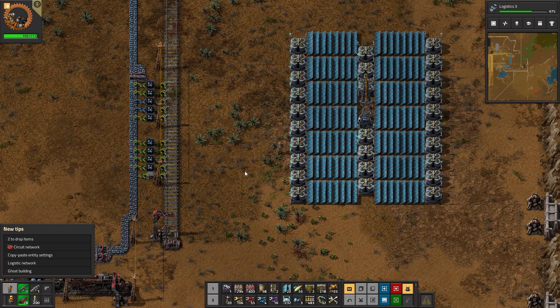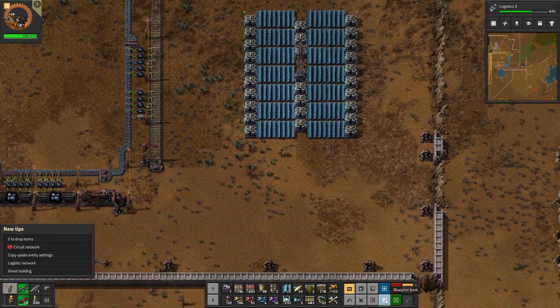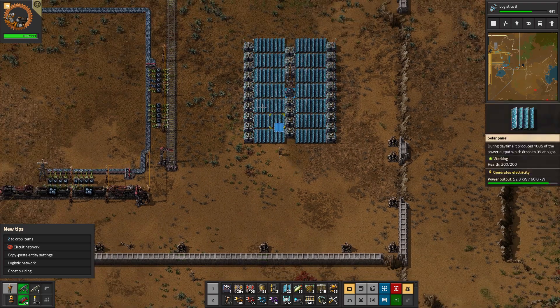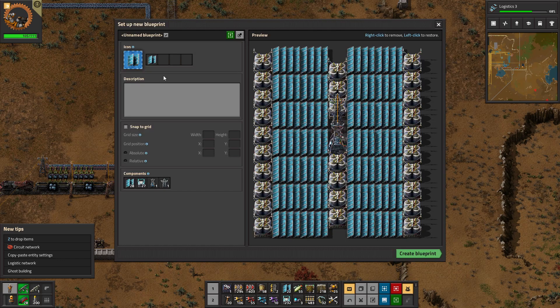Do I have any more long range poles? I don't, but I can blueprint that. So the icon can be that. I'm going to name the blueprint 'Power Station'. So, create.